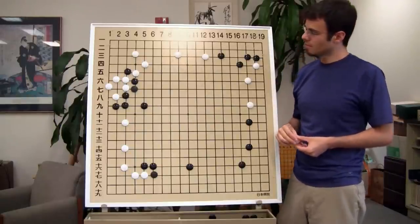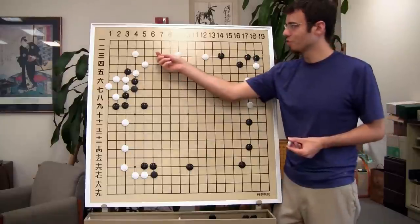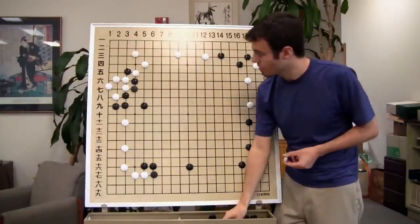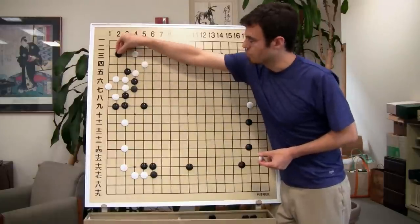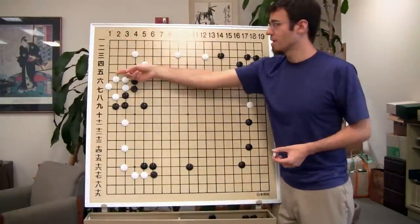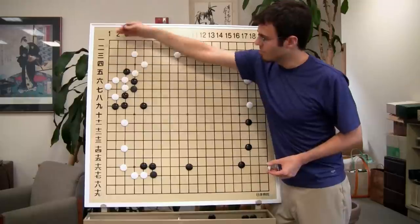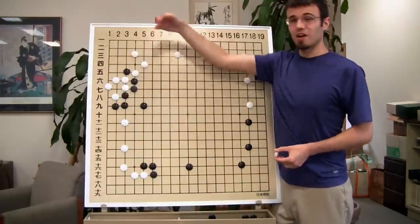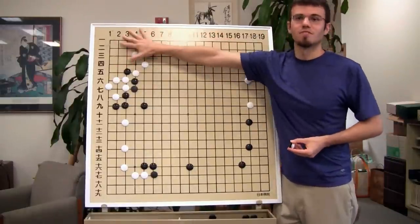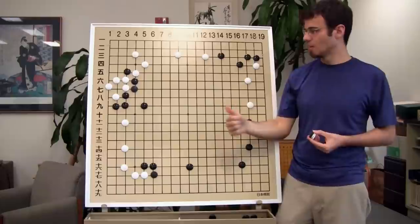Basically, on whichever side you hane, in general you're going to end up cutting the other side, unless you have another helping stone over here. So hane on the side you don't want to cut. This could be acceptable for both sides. We could play this, force White to take, and then make some shape over here. So what did White get? What did Black get? Black gets strength, and probably the corner? Yeah, the corner's looking pretty white. We'd really need another Black stone over here to do anything to the corner. These are solid White points.